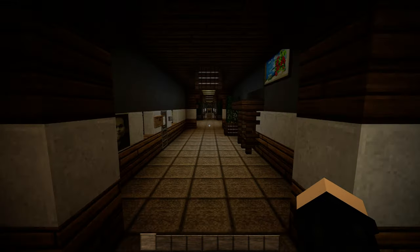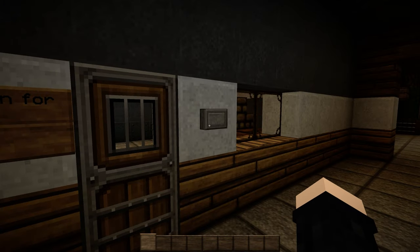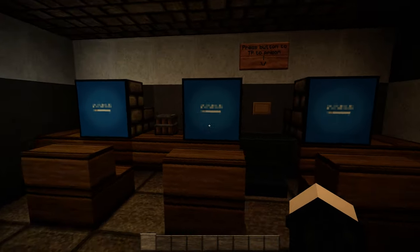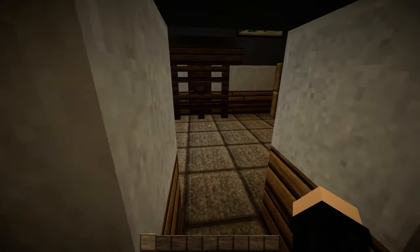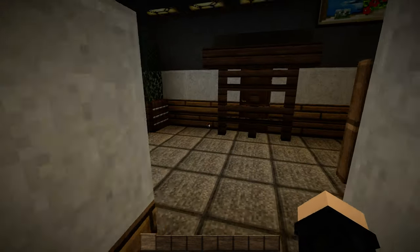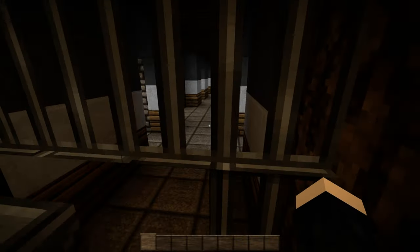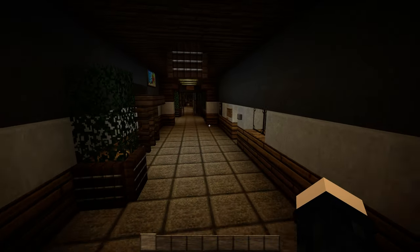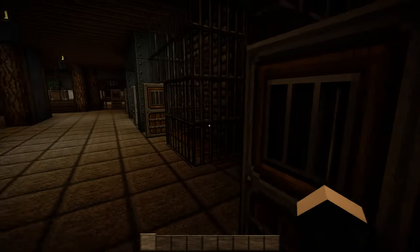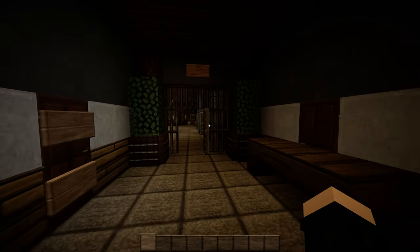Another thing I'll point out in the admin block — you have to find the button for this, but I've already found it. It takes you here, and if you push this button it teleports you to the prison. Originally when I first built the map, I didn't know the layout of the asylum, so I just put the prison over here. That was back in 2014 when I built that, right when the game came out, and no one had really figured out the layout of the asylum back then.